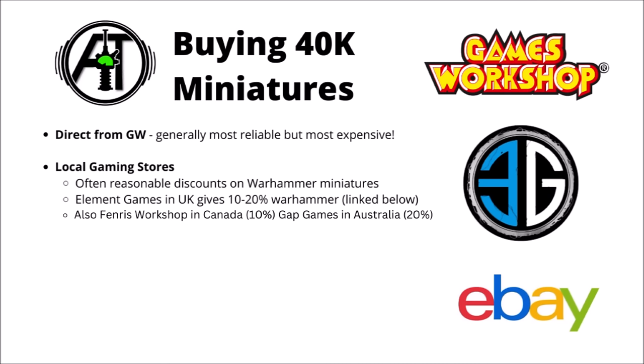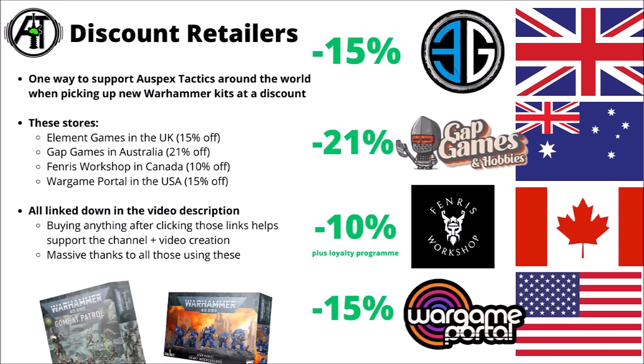For newer players buying Warhammer 40k models in general, bear in mind the other options open to you. Direct from Games Workshop tends to be the most expensive. Games Workshop's system of official third-party discount resellers have almost all the exact same kits, but marked down usually somewhere between 10% and 20% off. I tend to go via one of these third-party discount retailers — links are down in the video description. Element Games in the UK for 15% off, Gap Games in Australia for 21% off, Fenris Workshop in Canada for 10% off plus their loyalty program, and Wargame Portal in the USA for 15% off.